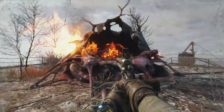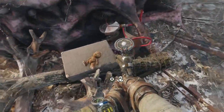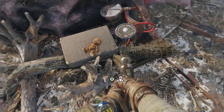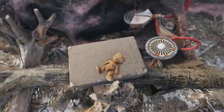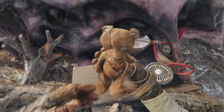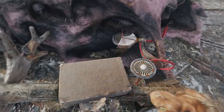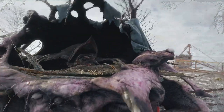Once you take out the Demon, pick up the teddy bear, which can be found directly next to it, sitting on a log with a briefcase. Once you pick that up, the achievement or trophy called Friend of the Crew should unlock for finding both the guitar and the teddy bear in the Volga level. You won't see this one unlock on screen either, but both achievements are now obtained.